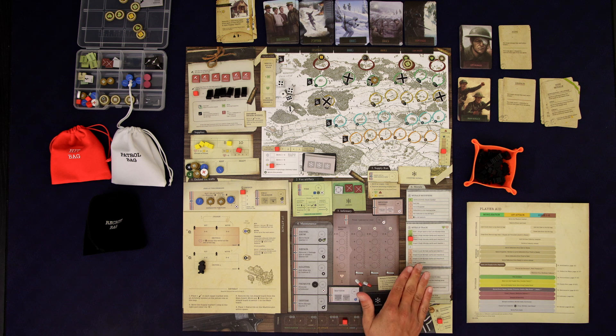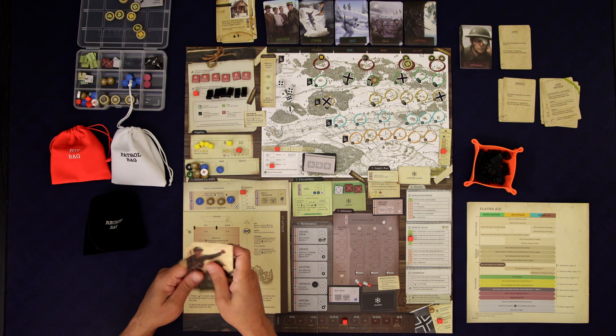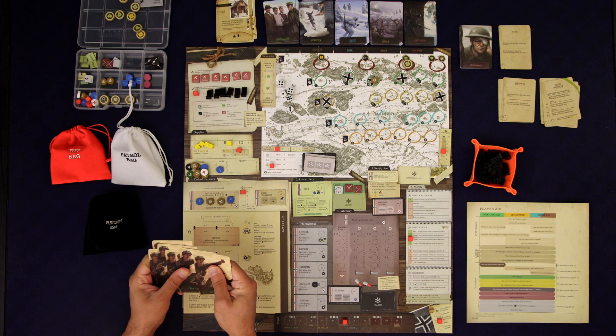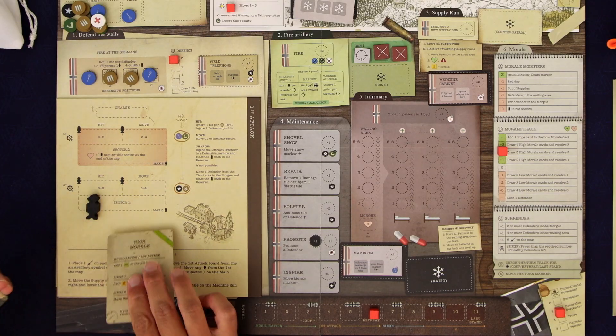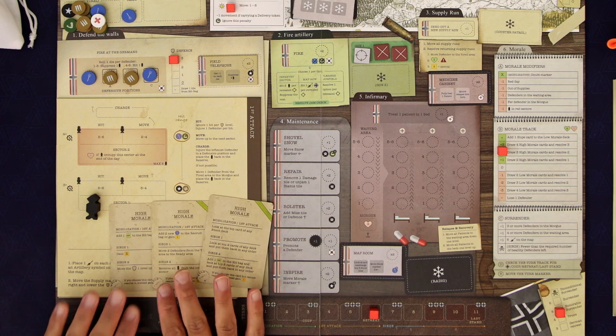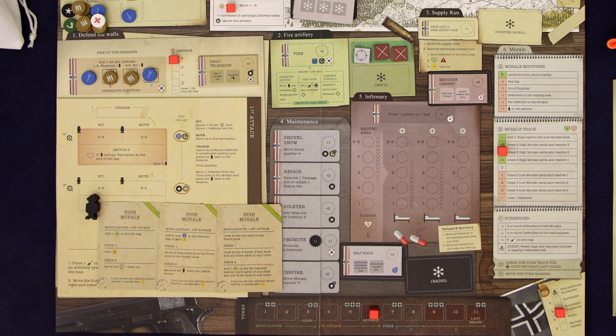Medicine cabinet — we can just heal this one right away. Unfortunately it's a red day so that is going to lower our morale by one. Other than that we're good. It looks like we're going to draw three high morale cards and resolve two. Hopefully we won't draw those despair cards that are in here, but there's a good chance we will. When you draw a despair card it has to be one of the ones that you select — it sort of forces your hand.